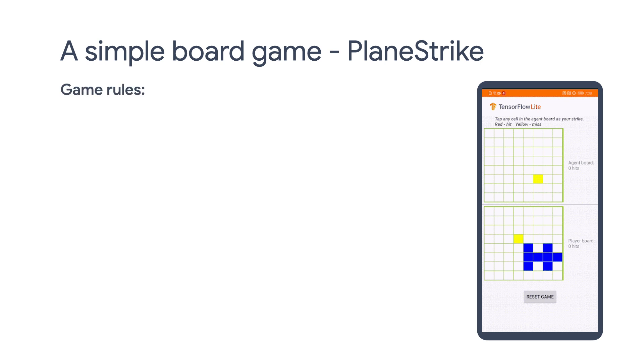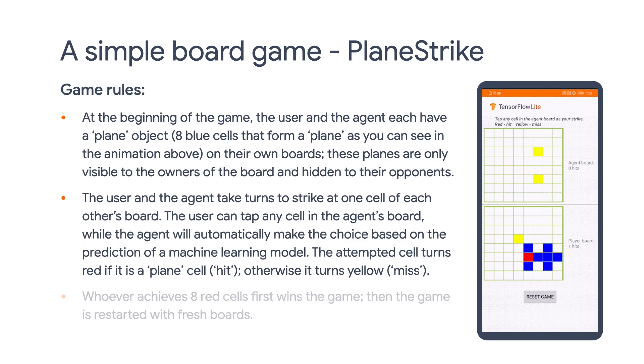So how do we leverage TF Agents to build a game? We're going to show you today. The end result will be a simple board game we're showing here. The game is called Plane Strike. It's very similar to the Battleship game if you have played that one before.